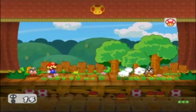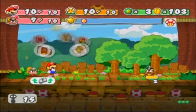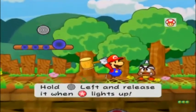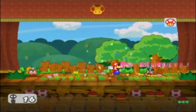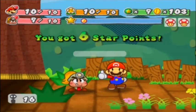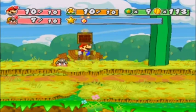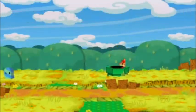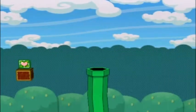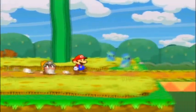One thing I forgot to mention is the stage hazard — in the previous episode you saw that the background of the stage fell, which causes damage to both us and the enemy. If we hit this thingy a lot of times, we get a lot of coins. There's a badge here that you won't be able to get. So let's go ahead and pass over here.